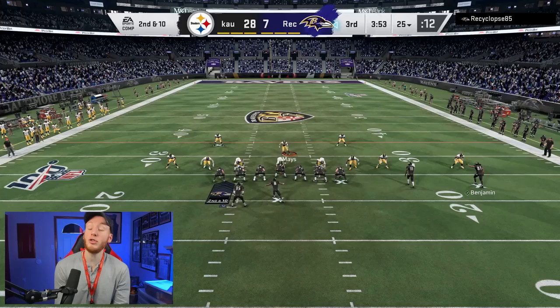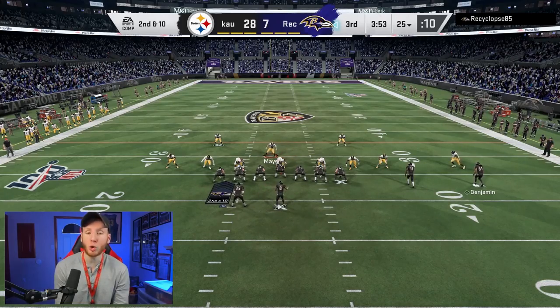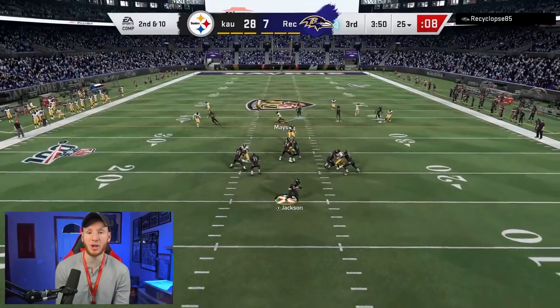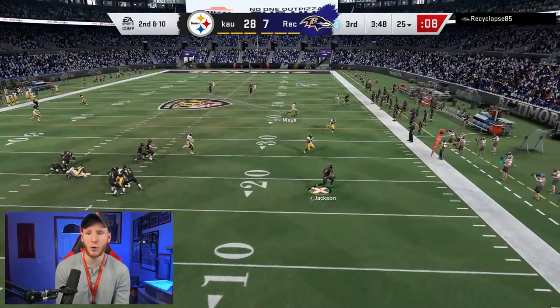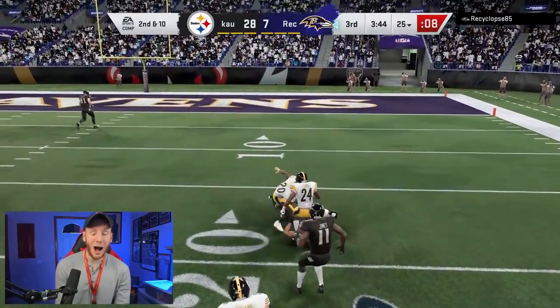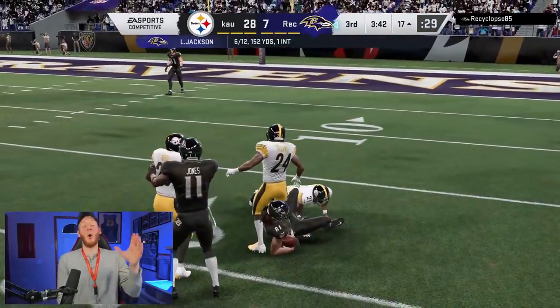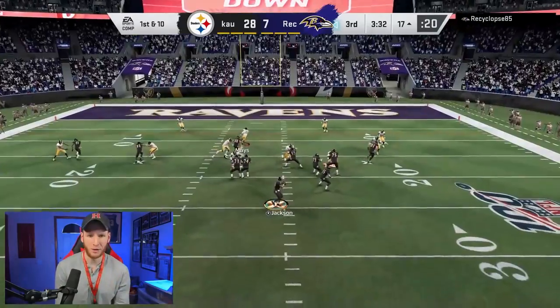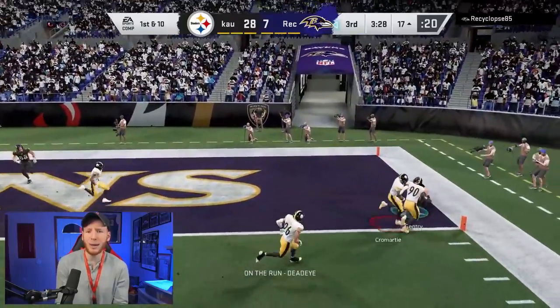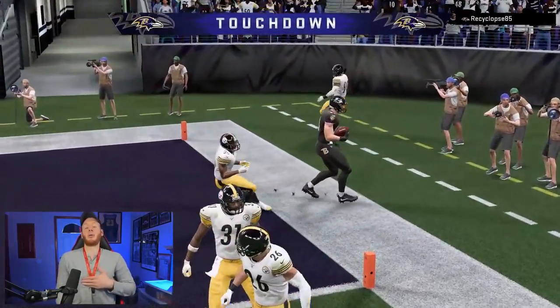This is a big drive though, because if our opponent scores they're right back in the game — it's a two-possession game. But if we get a stop, we keep commanding position. Send your spy. We need to hold a three right here — well, we didn't hold regardless. We need to get a score now.